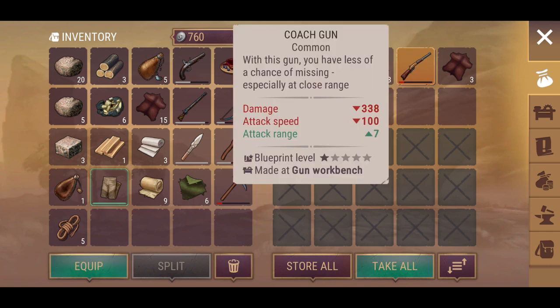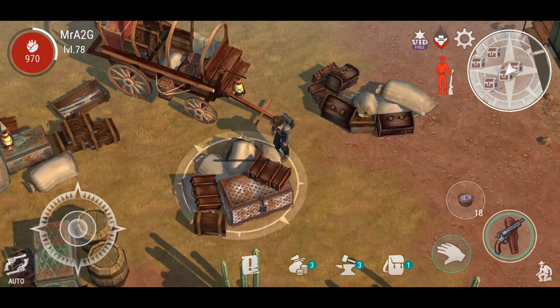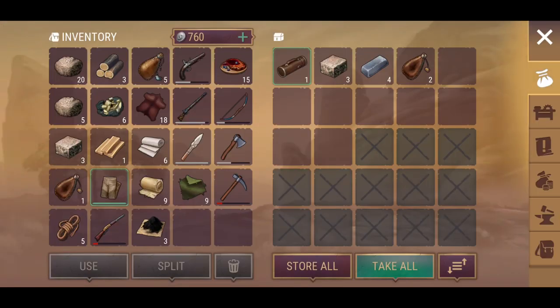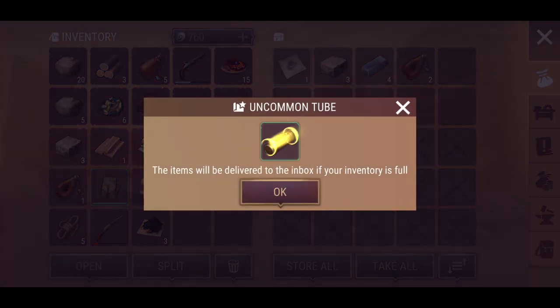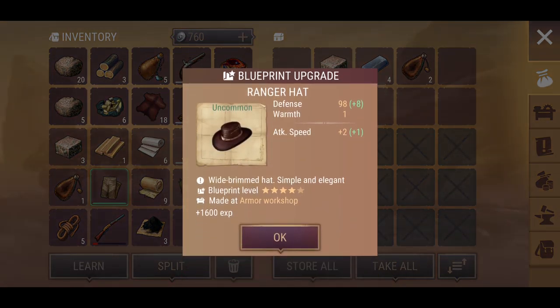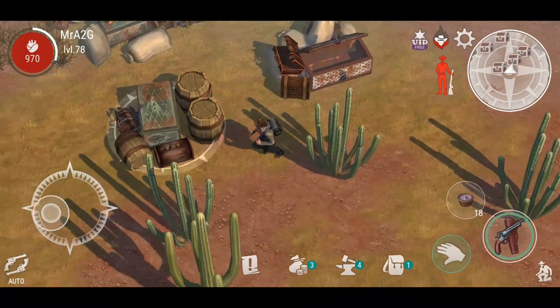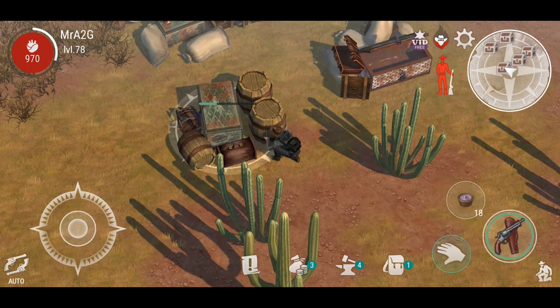What's that? A coach gun — I'll take that. Let's take all from here. Ranger hat. Upgraded. Steel. Grenade block. They've really stepped up the loot drop here, really, really stepped it up.